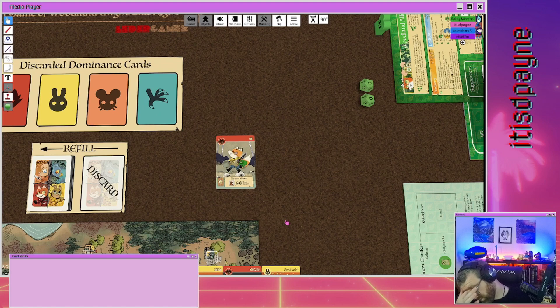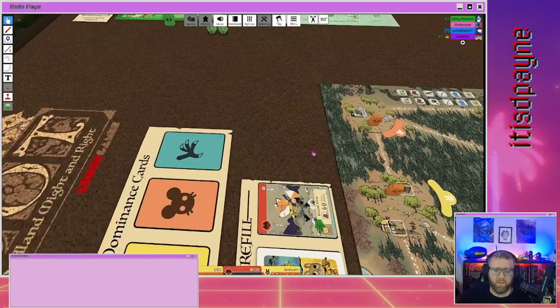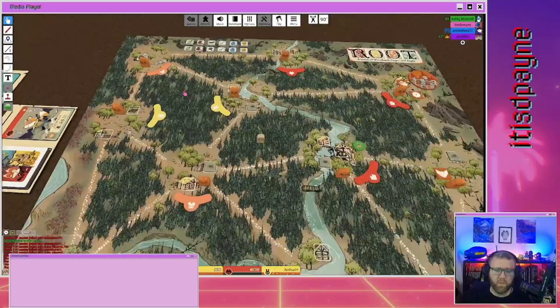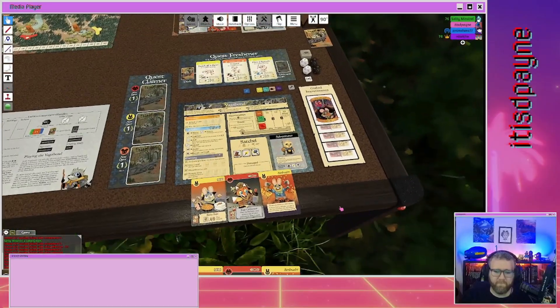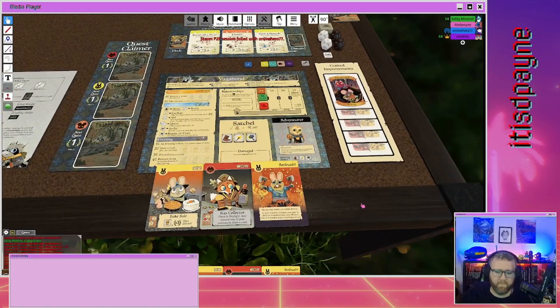Some cards have multiple requirements — like two bunnies, or a bunny and a fox — and you have to have those to craft. For the vagabond, he needs one hammer per token and has to be in that clearing. If he's crafting something with just one bunny, he could craft it with one hammer in any bunny clearing.